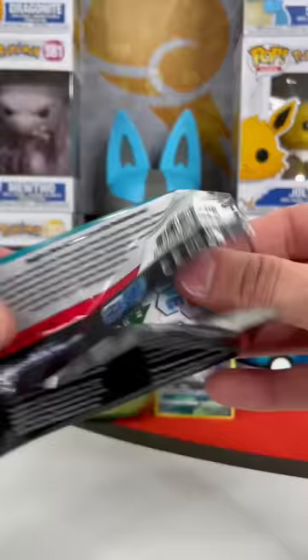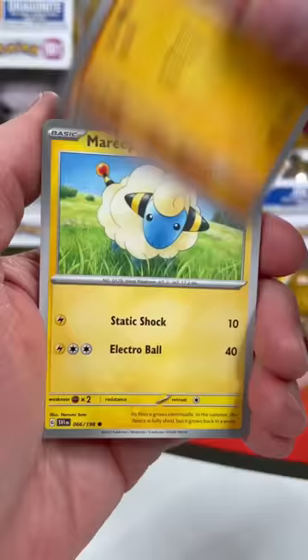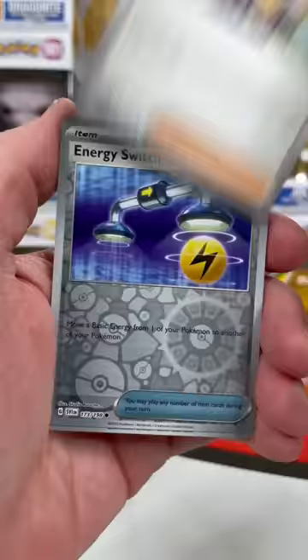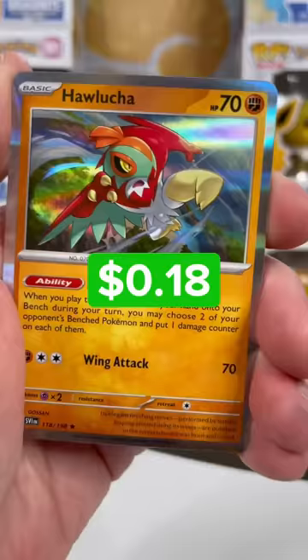Let's see if Scarlet and Violet can bring the heat. Flip that energy — going dark. Reverse one, energy switch, Grievard, and a Hawlucha kick to the face. Silver Tempest wins, but we still have four more tins.